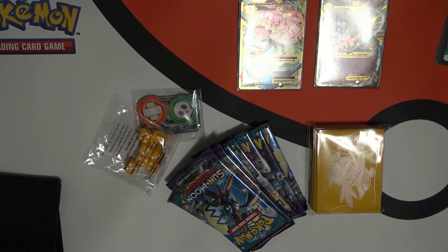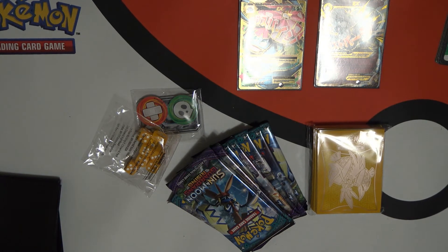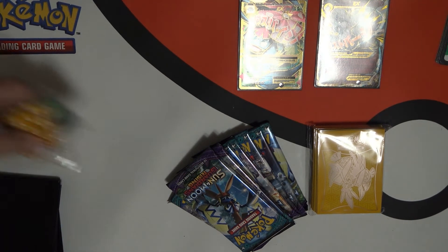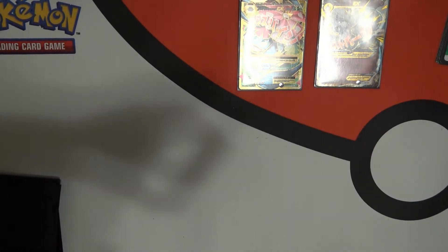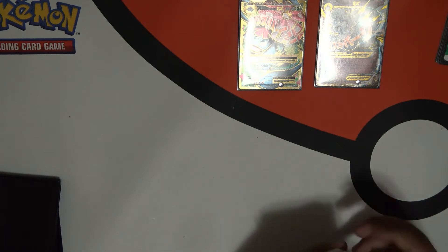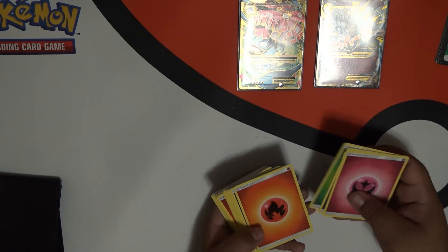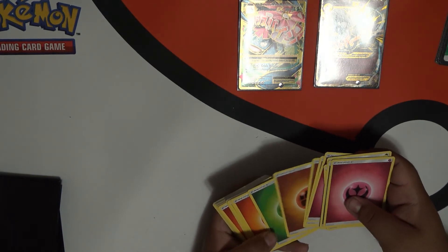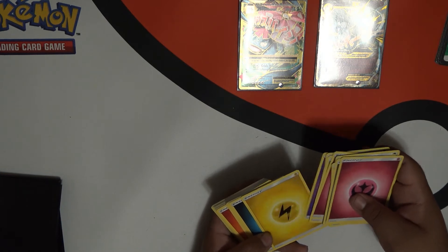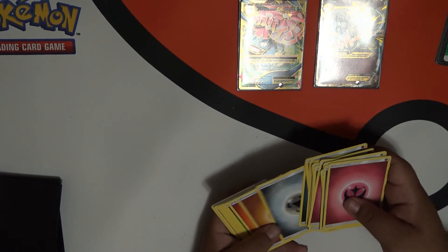Die is one, dice is plural. These are energies — 45 energies. Let's open the energies first. We got fairy, steel, fighting, grass, fire, dark, water, another fairy, psychic, thunder, fairy, fire, dark, steel.